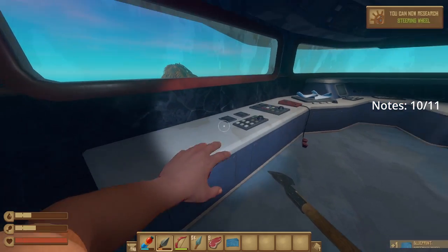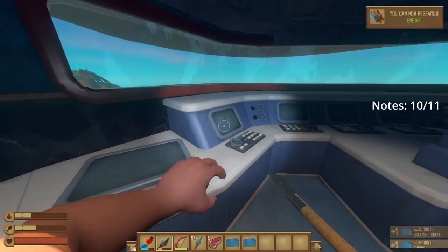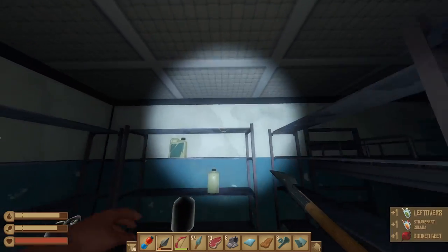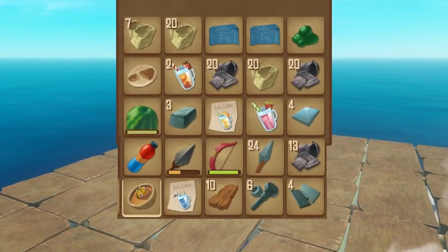Congrats! You now have all the blueprints and the notes, including the coordinates for the next story island. If you haven't already, you should revisit all the rooms to collect any materials. There are a lot of valuable things here. Here are most of the things that I picked up on my stop here.